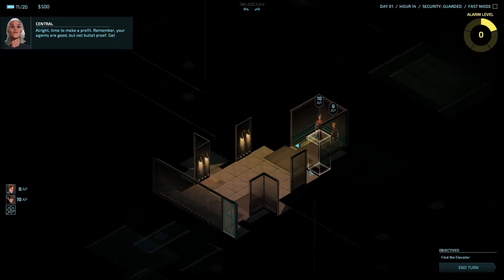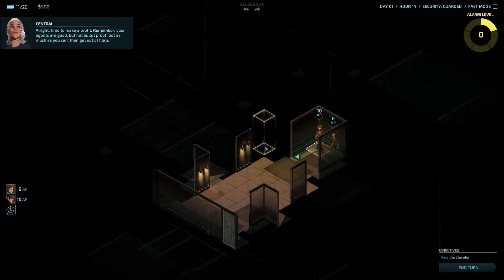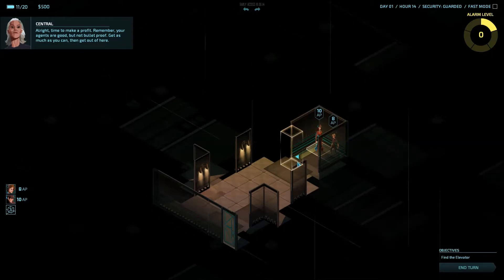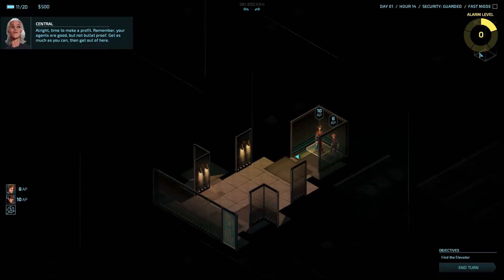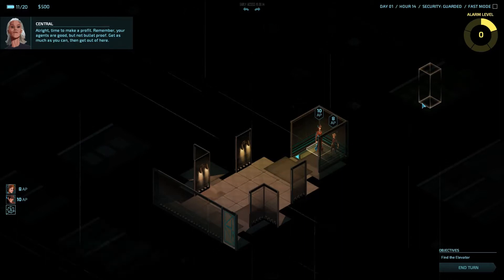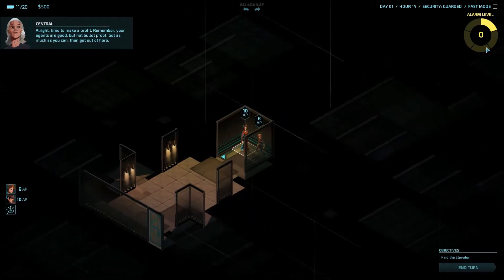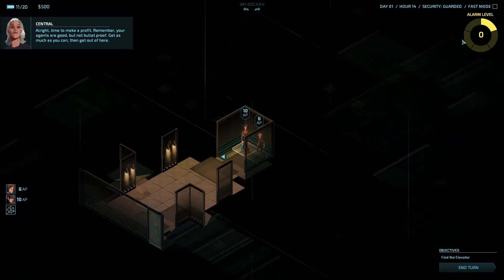As you can see, I have two of my agents here, and right now I'm in a zone which I cannot see very well in. So I'm going to play this very carefully. Keep a good eye on my alarm level up here, and keep an eye on cameras — because the moment you get spotted by a camera, you are going to get two additional bars of the alarm level. This way it can fill up very quickly and make the game very difficult very quickly.